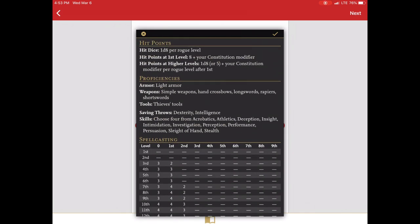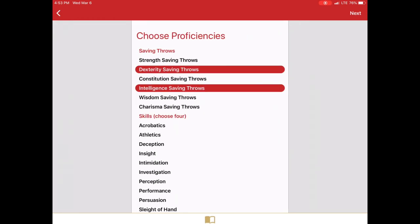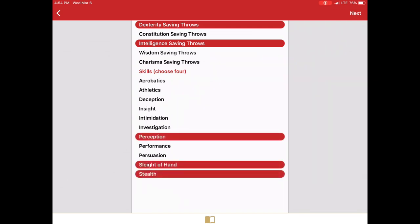Back to the skills — we choose four because we're dealing with the rogue. Now I'm going to choose the acolyte background later, so there's not really much overlap here. But if I was choosing say the criminal or the charlatan background, I'd want to make sure that I don't select the skill proficiencies that the background is going to give me. That's where it comes in handy to know those backgrounds in advance. With this character I'm going to select stealth, sleight of hand, perception, and investigation. Then I'll click next.